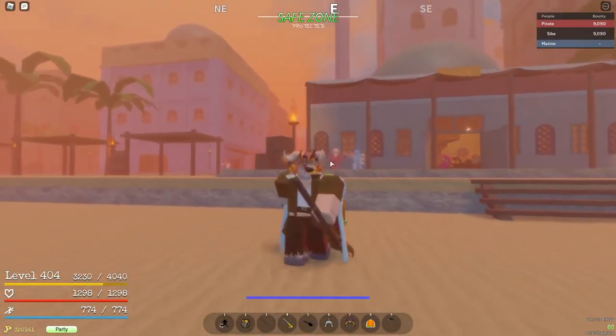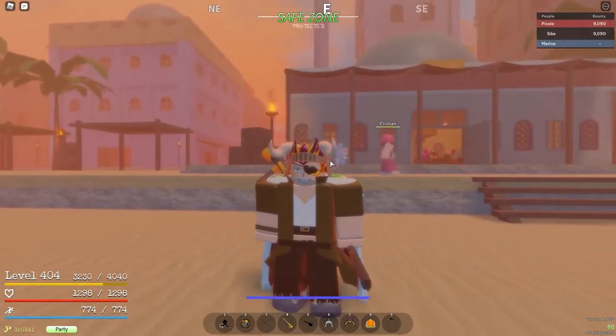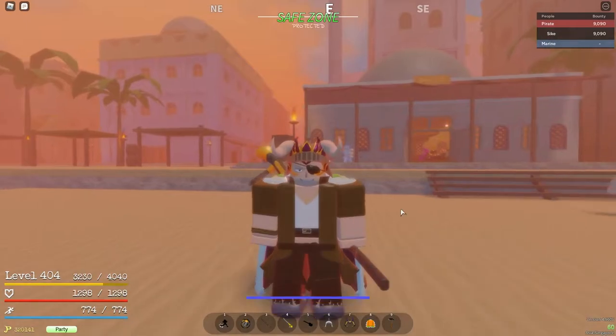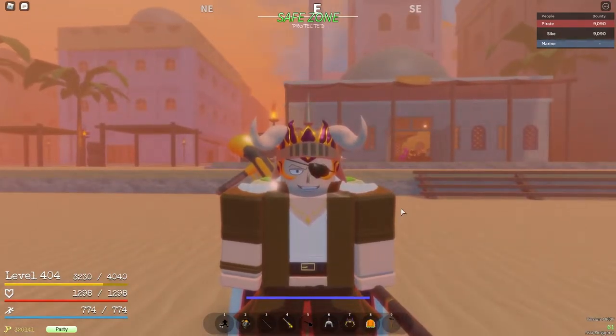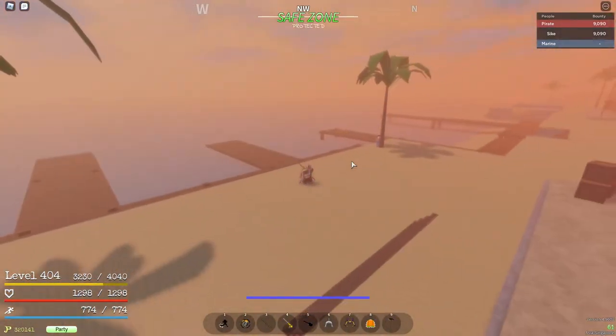Now to get Busohaki version 2, you first need version 1, which you can get in the first sea on a snowy island by killing a hundred yetis. And in the second sea, you can get version 2.